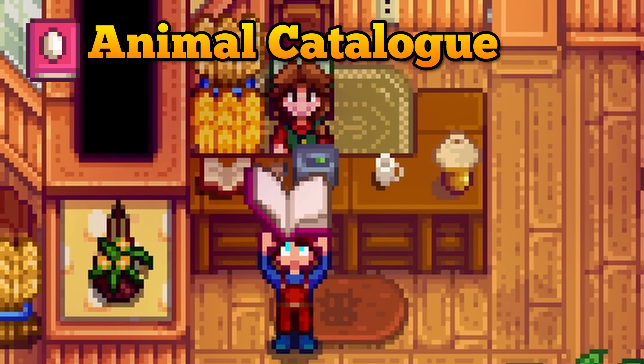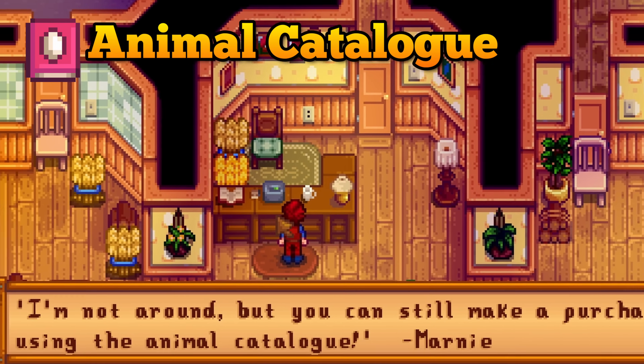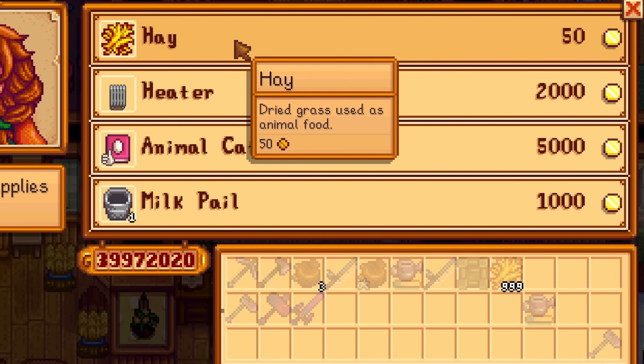The Animal Catalog is a simple yet important book. This will allow you to use Marnie's services even when she isn't there. You can buy it from her for 5,000 gold — get it early.